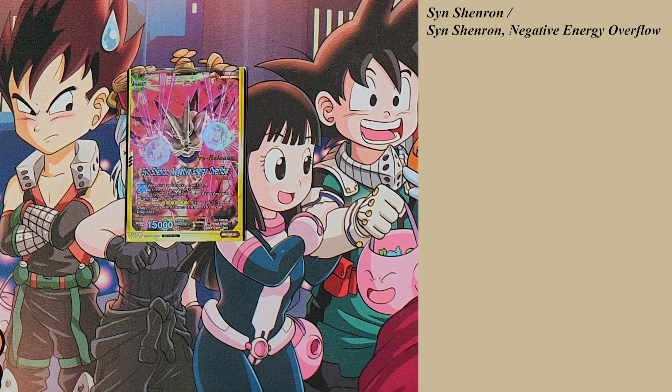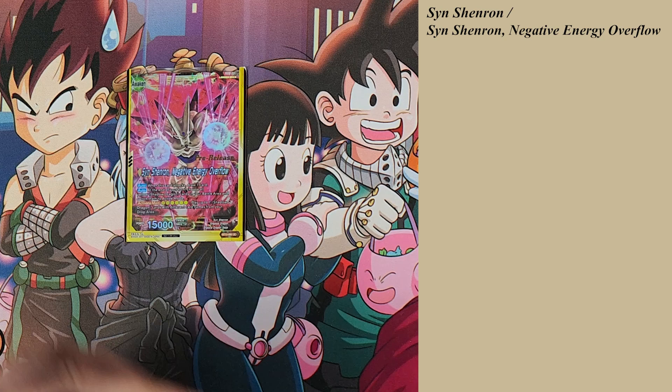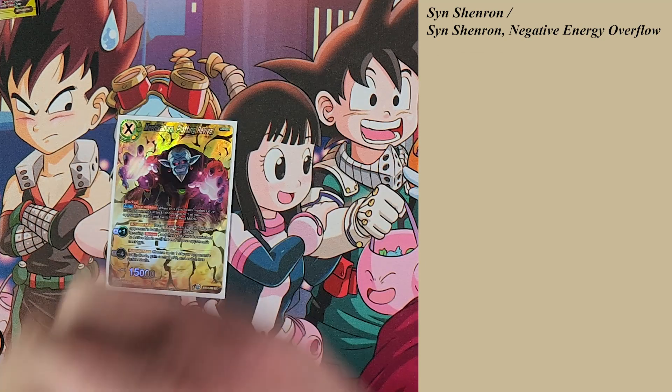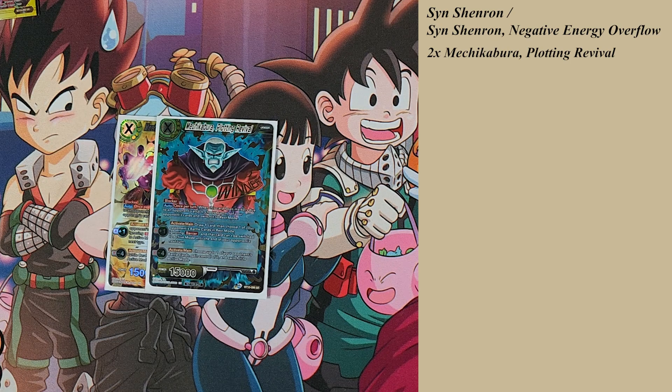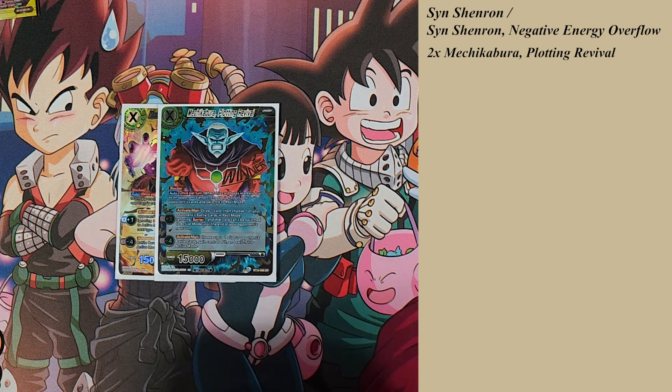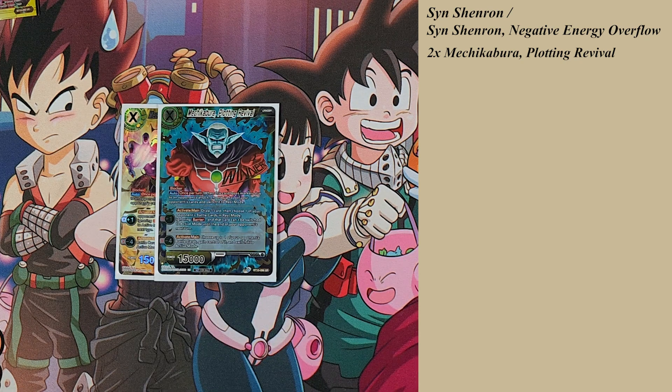On the back side you switch to getting a draw per swing, but at the end of the turn you get to restand all of your Shadow Dragons on your side of the field. For six energy you can play up to seven Shadow Dragons with different card names from your drop area to your field. I never once had to activate that effect over the entire event. I feel like that effect is probably a bait and a weak spot of the deck, because if you get hit with a God Sealing Trunks you lose your entire tempo and everything comes back to your hand.